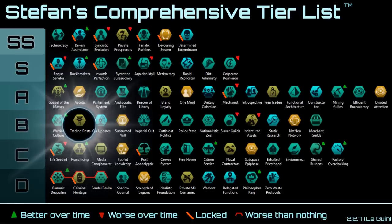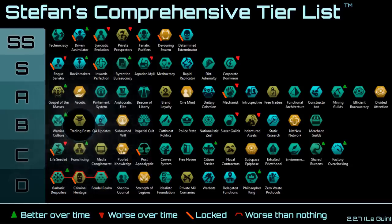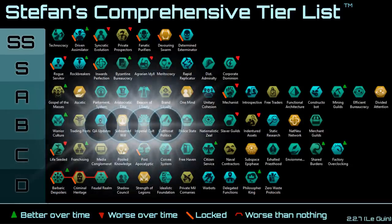Trading Post is boring — it provides 4 extra star bases which can be used for extra docks, extra shipyards, etc. Create Updates, Subsume Will, Imperial Cult, and Cutthroat Politics all just decrease the cost of edicts or increase the duration of them, so overall they're kind of meh and don't really matter too much. You have to invest a lot of influence in edicts already to make these worth it, and even when you do, they're only relatively okay because at that point there are really no good edicts left.